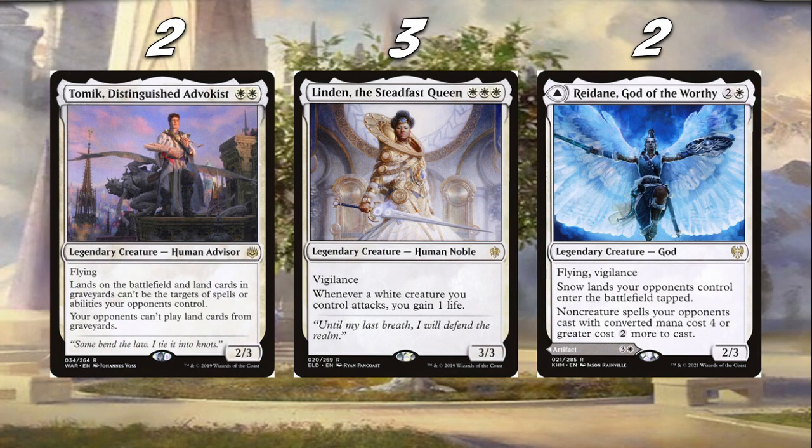We're playing three Linden, the Steadfast Queen — a solid card. Whenever a white creature you control attacks, you gain one life, so attacking with four white creatures gets you four life. Really good against other aggressive decks. Rounding out our three-drop slot we're playing Reidane, God of the Worthy — a two-three for two with flying and vigilance. Non-creature spells your opponents cast with CMC four or greater cost two more to cast, so things like Supreme Verdict or Karn cost two more, which can definitely buy us time to close out the game.